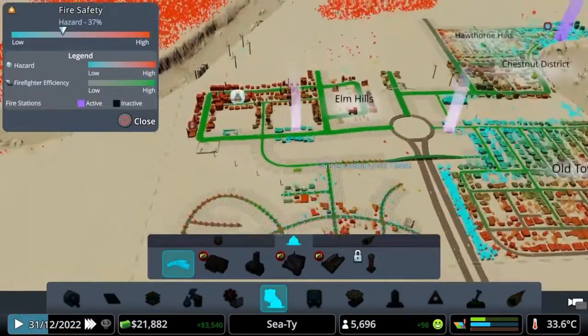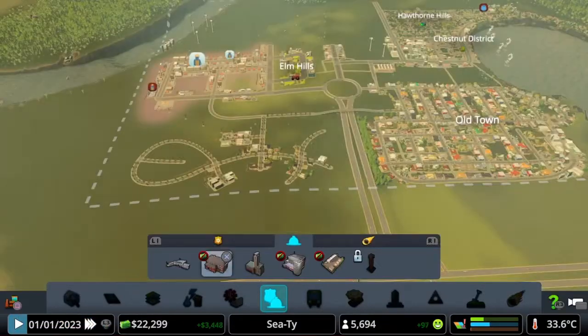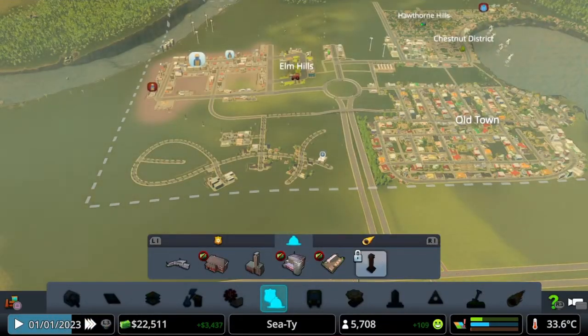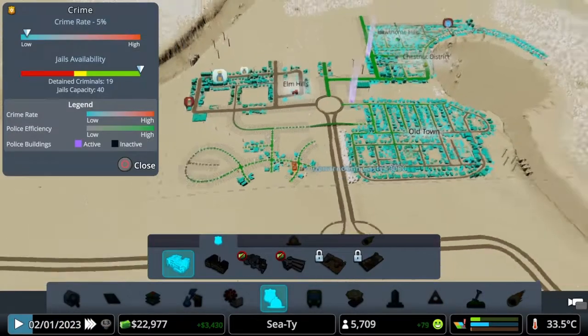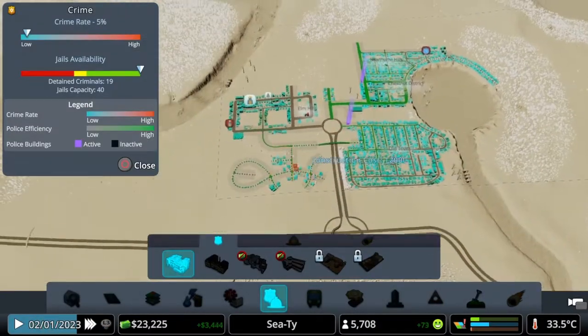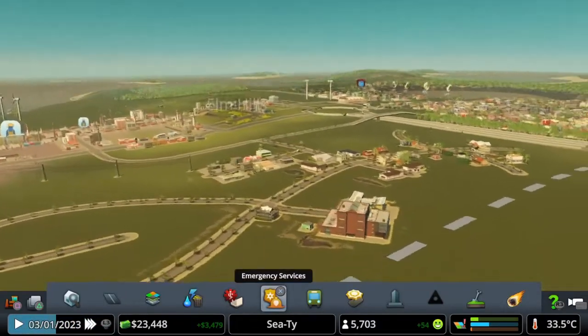Fire service wise, we've got the fire services here — those three should be enough for now. We haven't unlocked the watchtowers yet; we get them at 7,000 as well, so that will be good. Police station wise, we've got two. A third one we could definitely do with at some point, but for now I think we'll be okay. So these are building in.